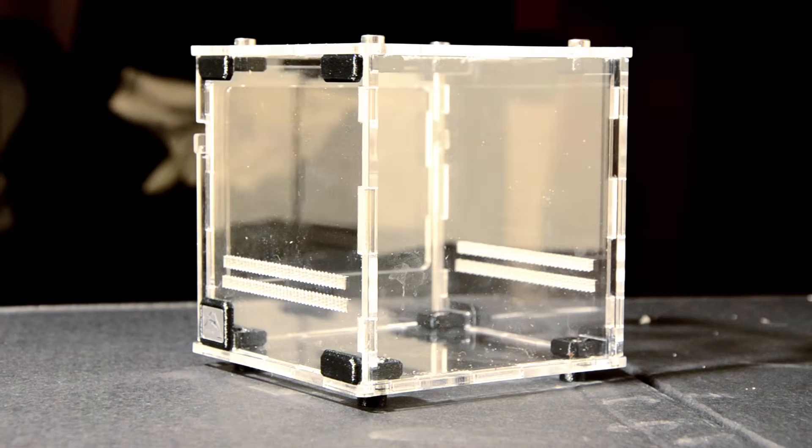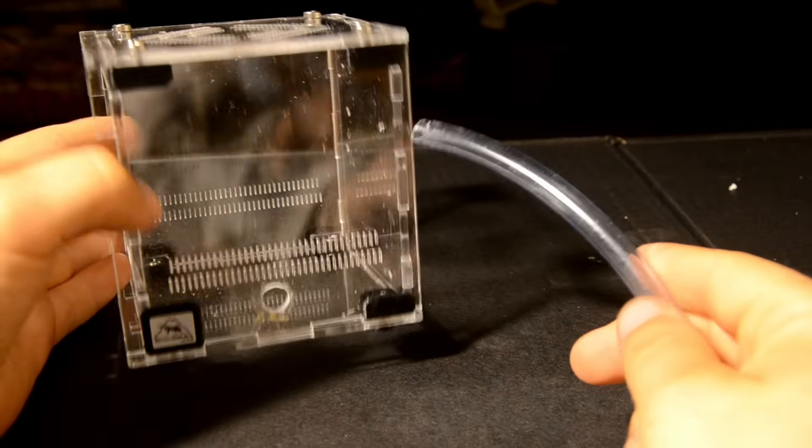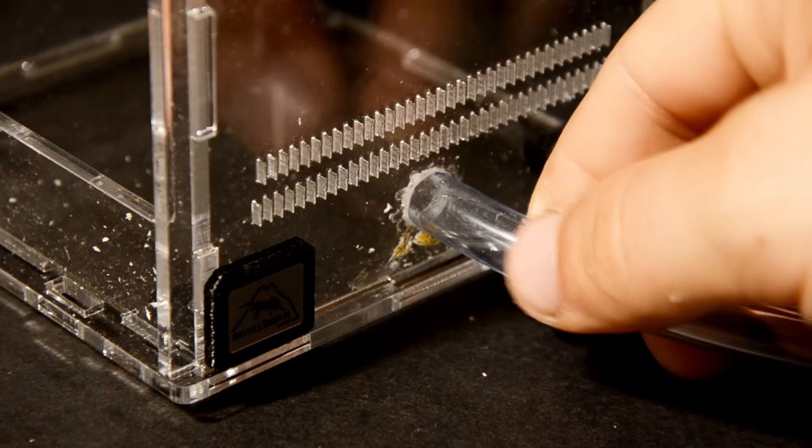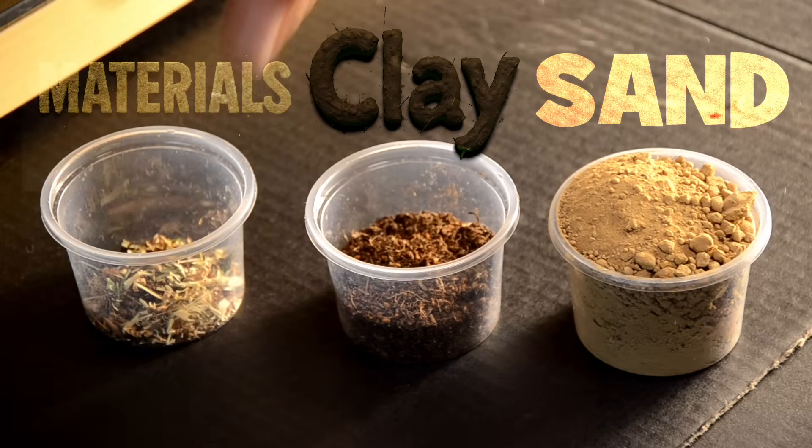First, I got this beautiful plastic box, in which it will be very clearly visible how the ants will build a real, incredible anthill. Later, when I made the main entrance to this box, I inserted a small tube inside which the ants will climb. Now we will need sand and clay as the main materials. This is all needed to build a good natural nest like in the wild.